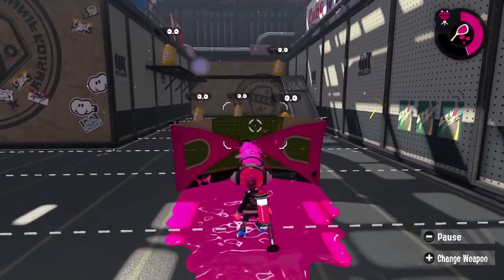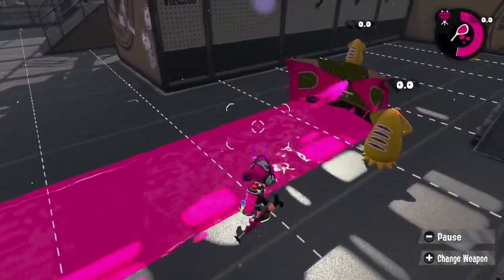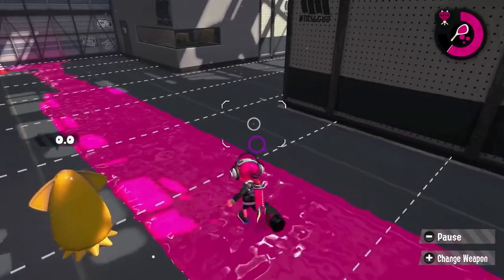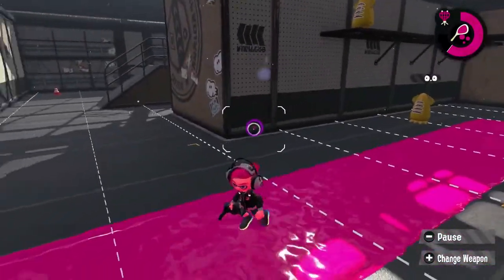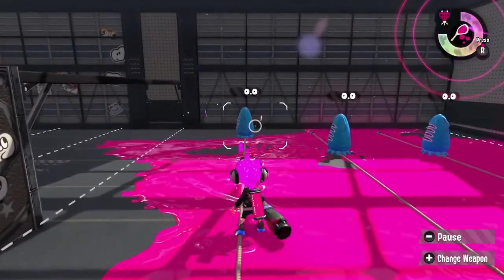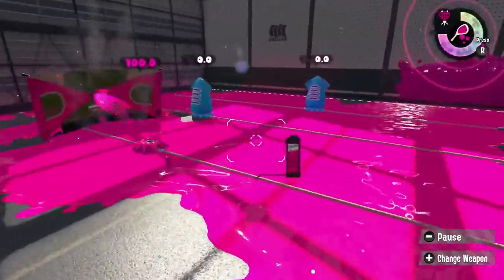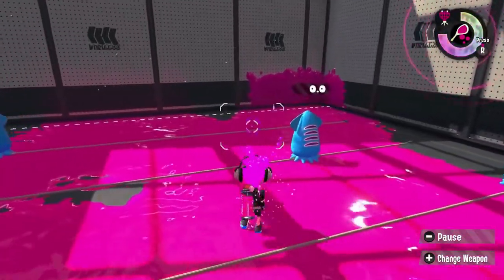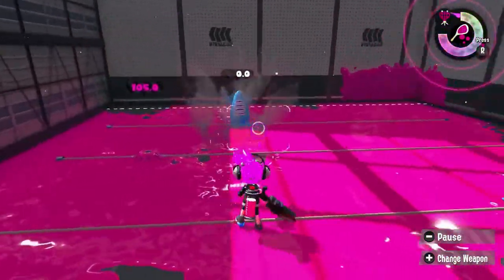Releasing the shield takes up 30% of your ink tank, or 40% if you include the shot beforehand. Be careful with your ink usage, since the Tensebrella requires a lot of it. The shield deals 30 damage on impact, meaning that you can land a shot for 70 damage and try to bump the enemy with the shield to finish them off. The shield takes 6 seconds to return after you launch it.